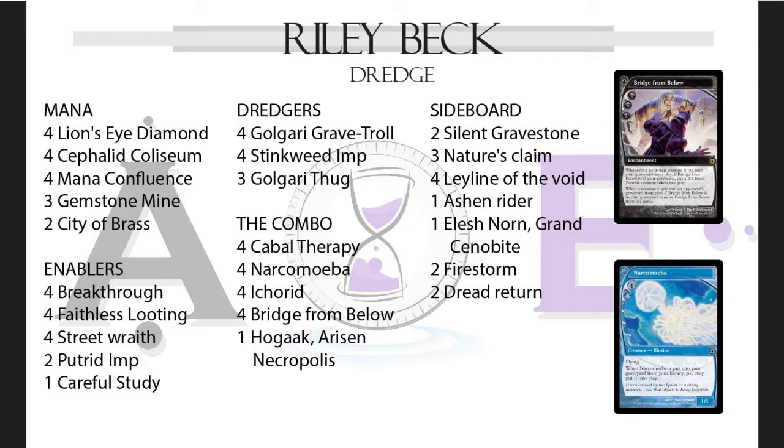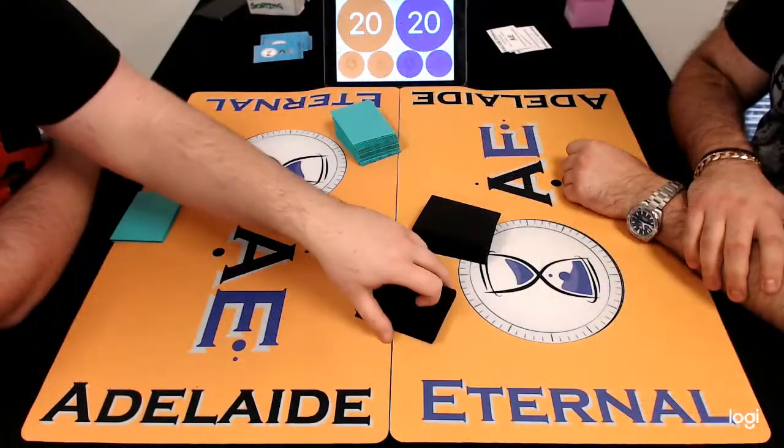One key piece of tech is to basically always put your opponent on the draw when you're playing against Dredge. If you've done some scouting and you know they're on Dredge, you roll a die and put them on the play. Speaking of on the play, should we go down to the games?